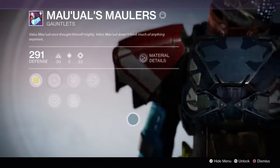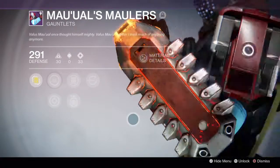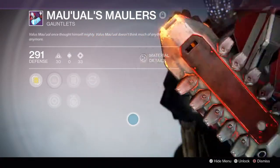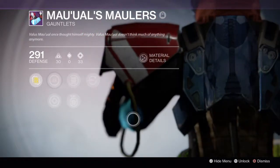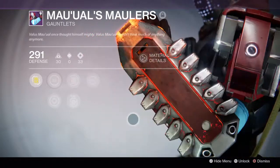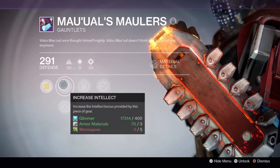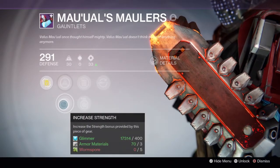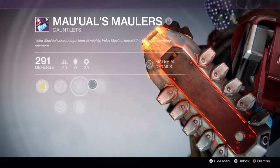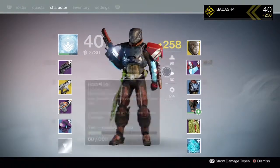I took my shader off so you can see what they look like without one — they've got that big red glow right there, and these things look pretty cool. The perks are increased intellect, increased strength, momentum transfer, rain blows, and sniper rifle loader.